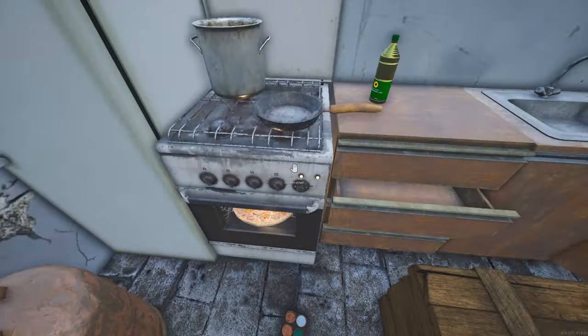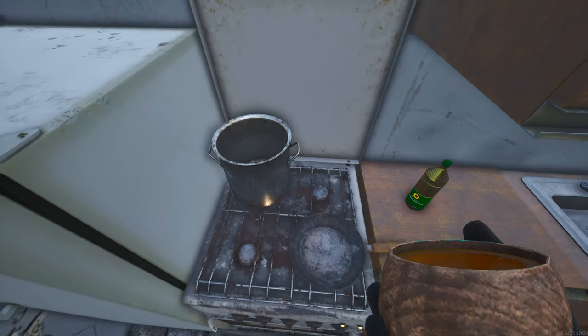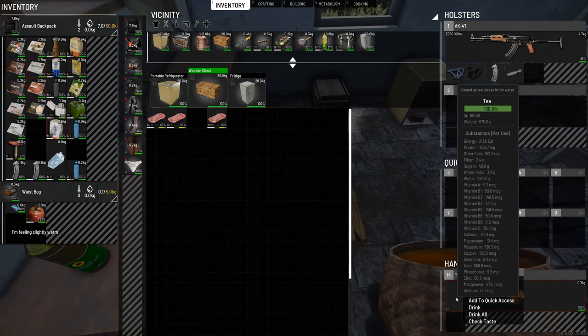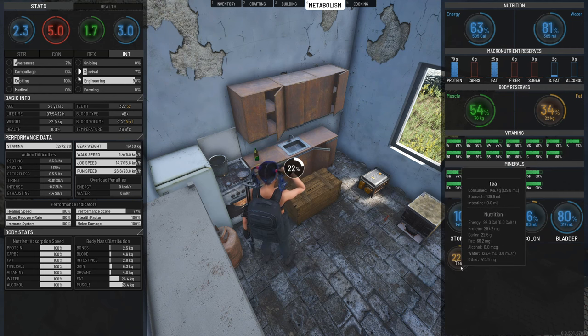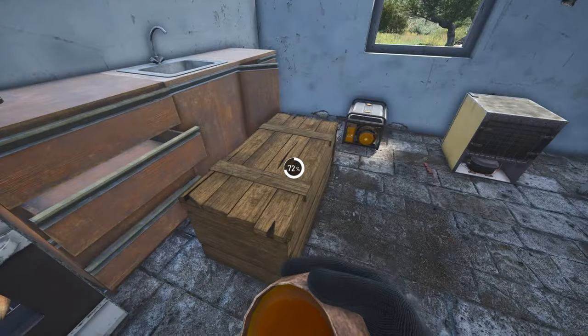The tea is done — look at how the water color has changed, it's gone brown. It's perfectly cooked. I now have an actual cup of tea. If you hold left control over any food or drink in your hands, you can see what it does to your stats. You can see it gives you protein, carbs, fat, water — no alcohol. The pizza is continuing to change color as it cooks.